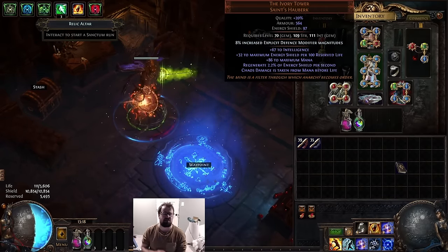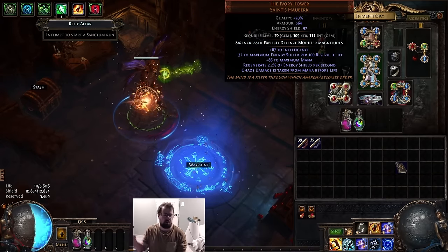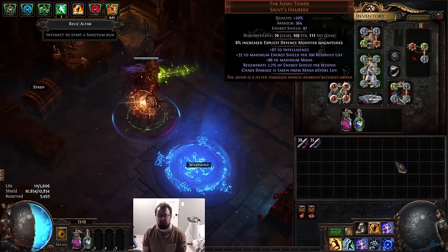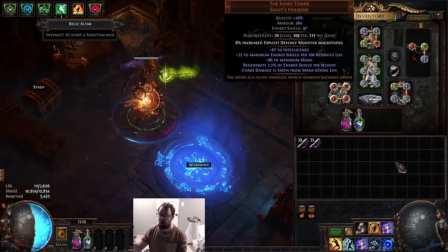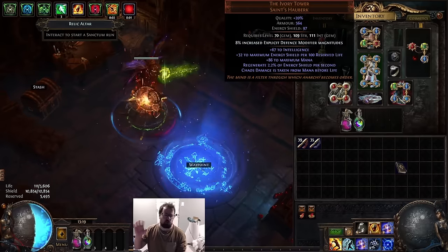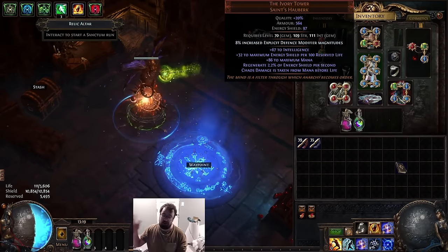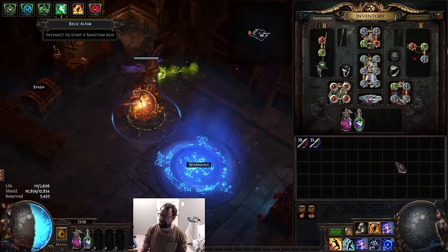We got an Ivory Tower. If you're prioritizing the six-link, there's a new beast recipe which sells for pennies on the dollar — definitely better than buying a six-link off the market. For getting the eight percent defense modifier, you use a tailoring orb. From my experience doing hundreds of tailoring orbs, it's somewhere around one in four to one in five to hit eight percent defense. I hit mine on the first try, so I got a little lucky.